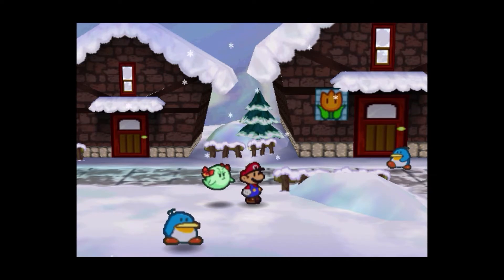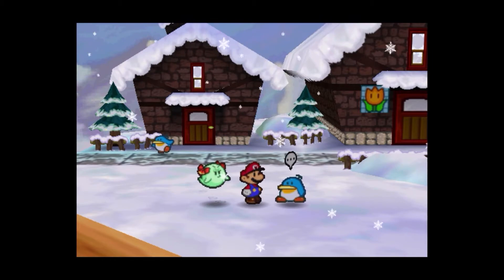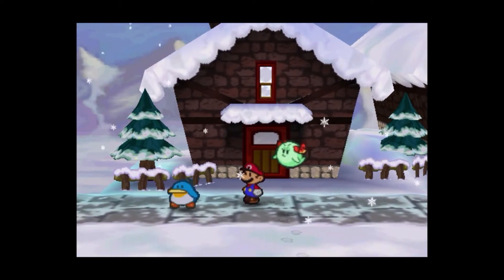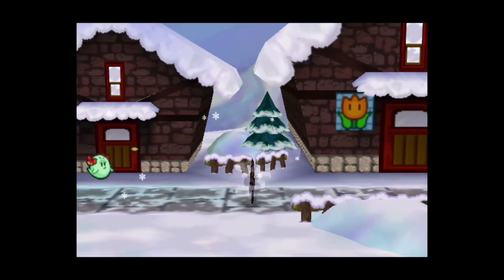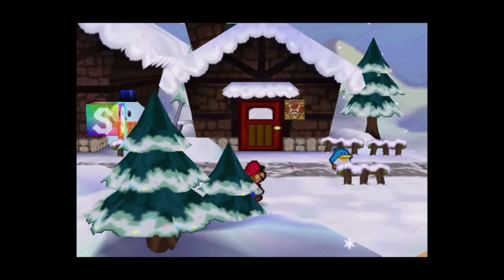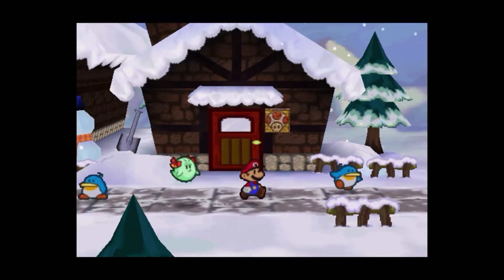Hello everyone, welcome to a very brief episode of Paper Mario. I accidentally touched the floor of the blue thing by accident because I didn't realize that blue was everywhere. The penguins are blue, so I probably needed to be a little more careful, but purple is a color not very common here, so we'll be fine.